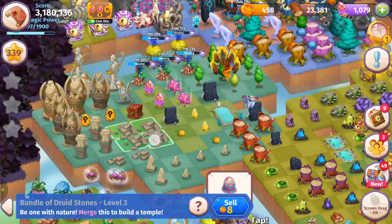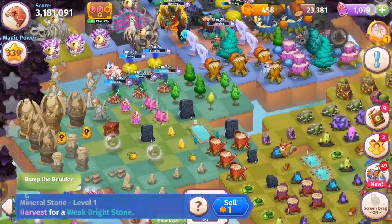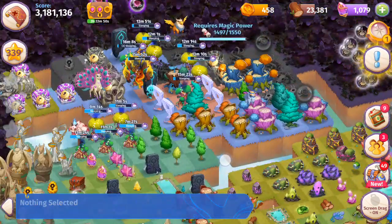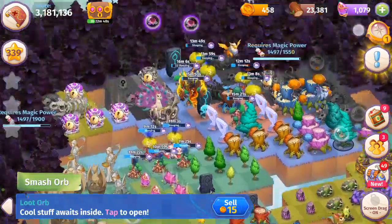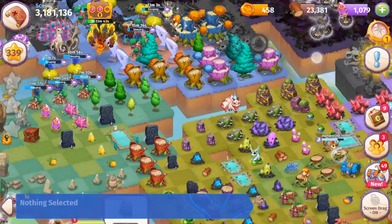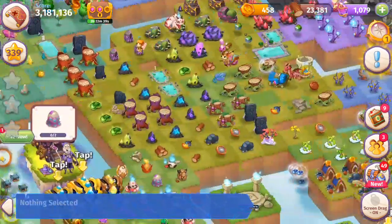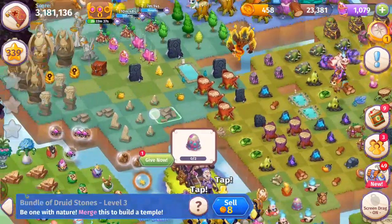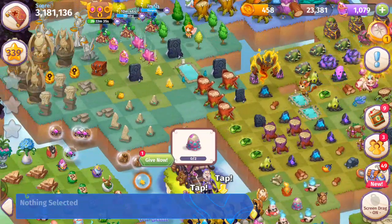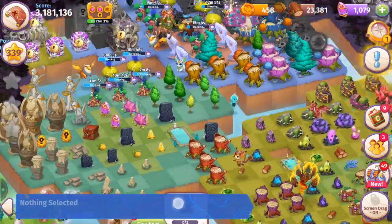Merging five piles of druid stones, bringing things over, merging five bundles of druid stones, bubbling those and moving them over — perfect. These grim monoliths I'm going to move those back for now.